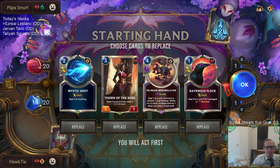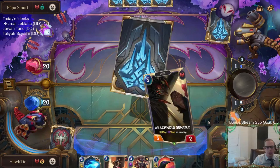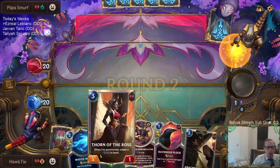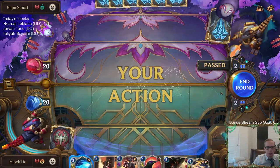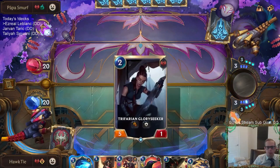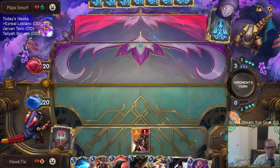Game three — Kindred LeBlanc. I like all of this. We have the combination with Thorn of the Rose Ravenous Flock, and Sentry Ravenous Flock. I love Tri-Beam Improbulator. Mystic Shot is great against LeBlanc, and Flock can kill Kindred.